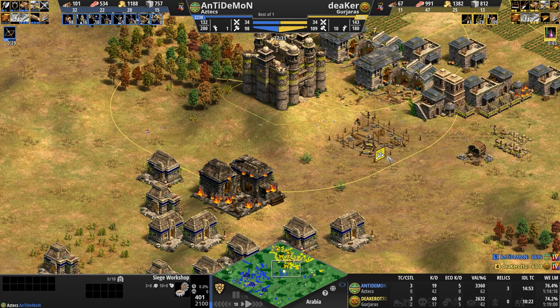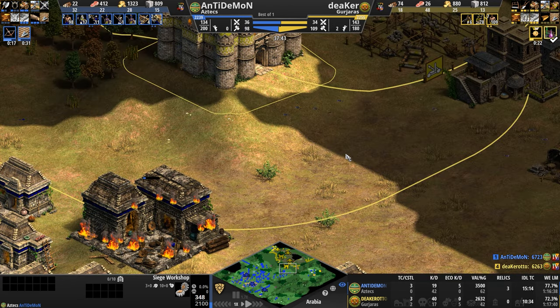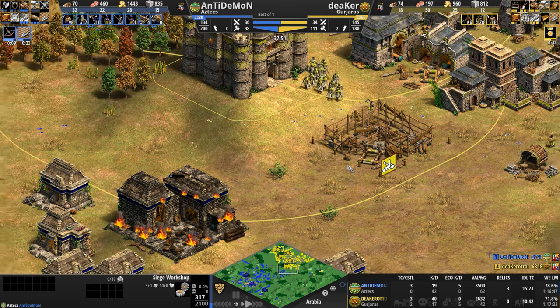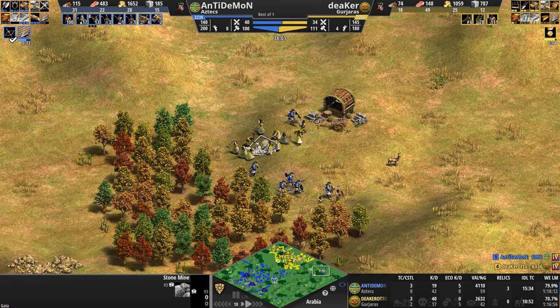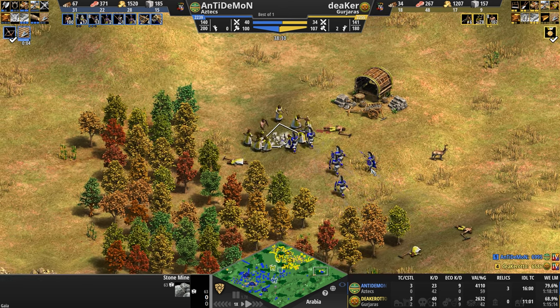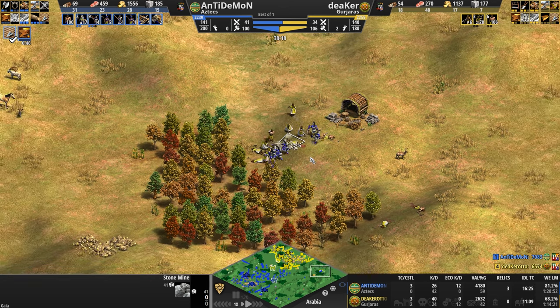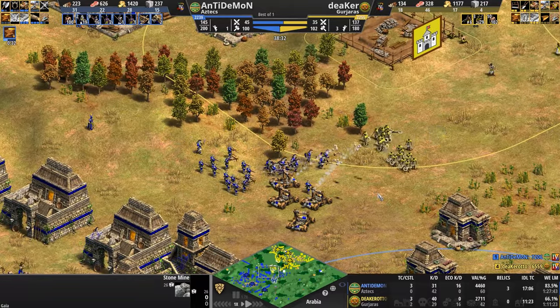The siege workshop is still being tickled away by the castle. Now his own siege workshop — he does not see it. Look at this game — it's like a John Le Carré Cold War mystery. You don't know what I'm doing, I don't know what you're doing. Eagles are ransacking this stone pile, though there's only 87 stone left and these eagles are chasing the same villager instead of splitting up. Deeker will lose these villagers, but this stone pile is all but mined out, and here come the Chakrams.